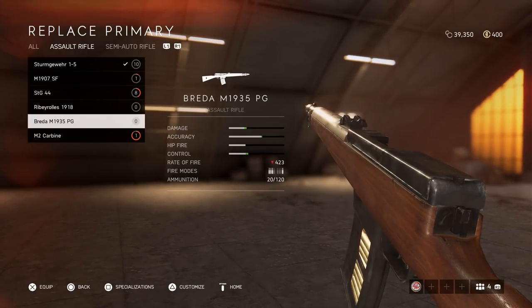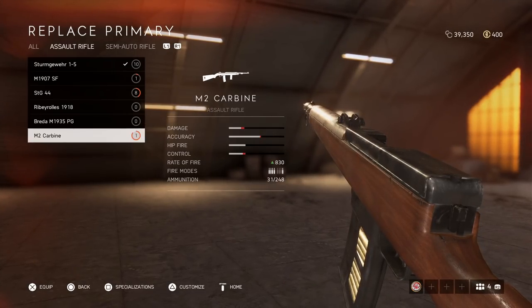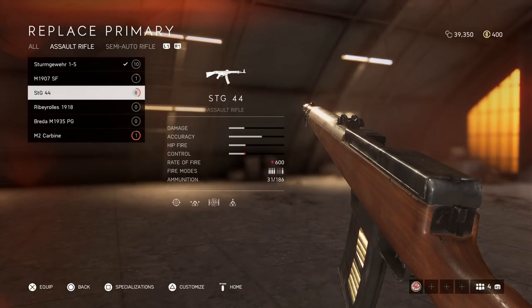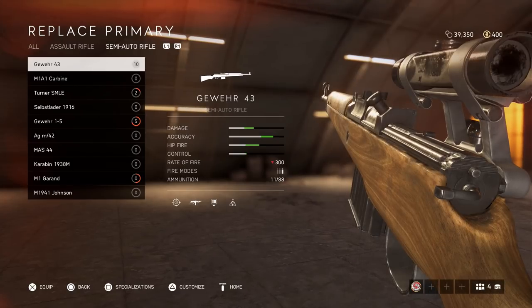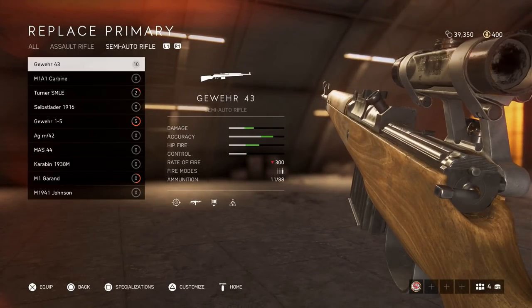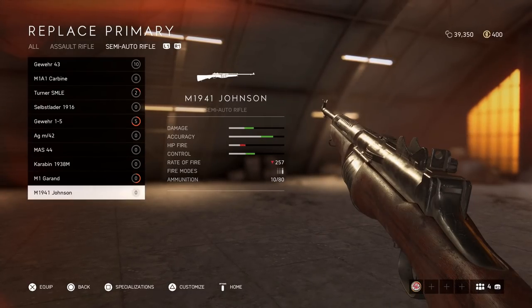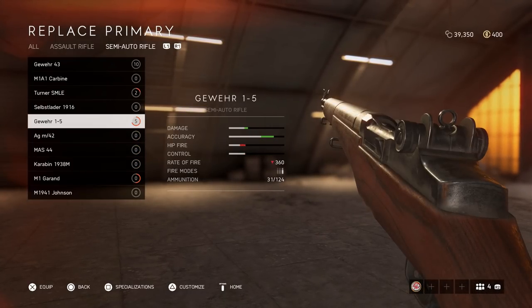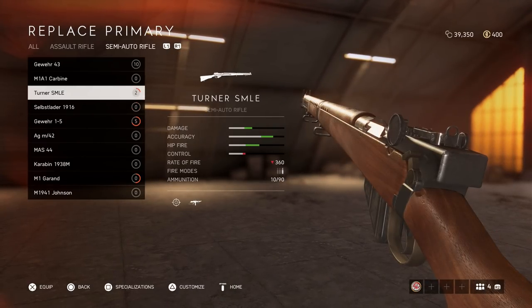I would probably put the Breda in the semi-auto category in terms of how to use it, but it is a four-burst weapon. The rest are all automatic and somewhat aggressive. Then for the semi-autos there are quite a lot of them, but they all pretty much play the same way — one can be a little bit more aggressive than another.